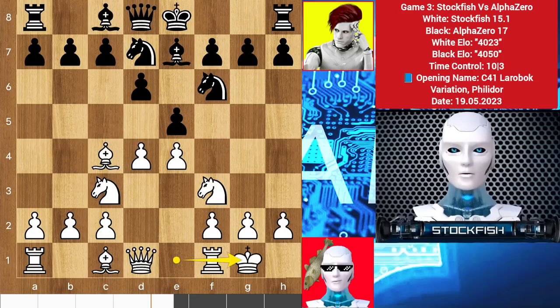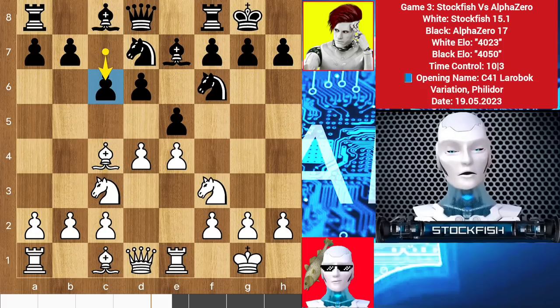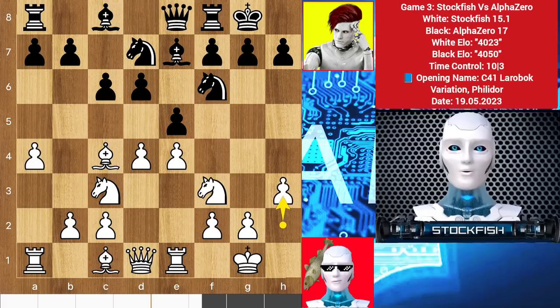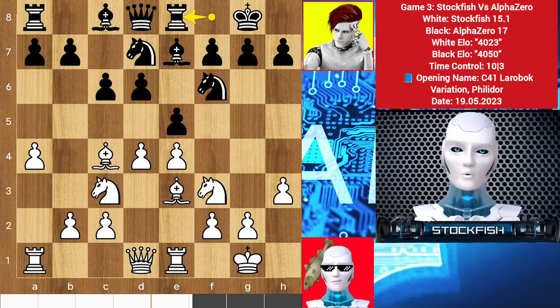So bishop here, castles, rook slides to e1. I can play h3 to protect it and a4 on my next move. c6 by AlphaZero — AlphaZero wants to push and develop his queenside pawns. So we have a4, queen e8, h3, queen d8. These queen moves by AlphaZero are very annoying, so I get a lead in development of my pieces with a5.